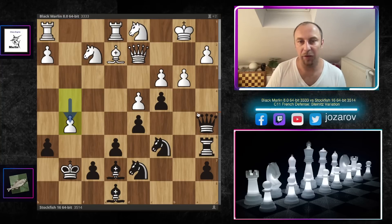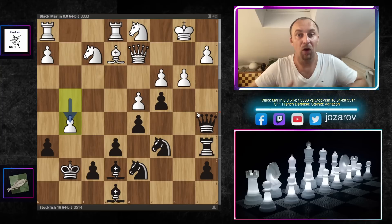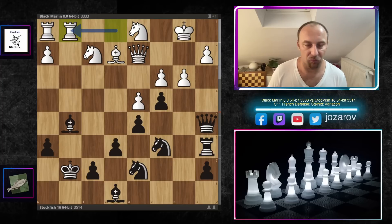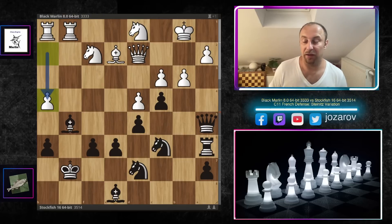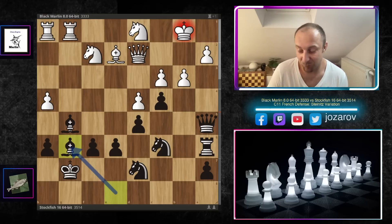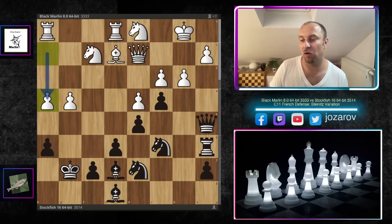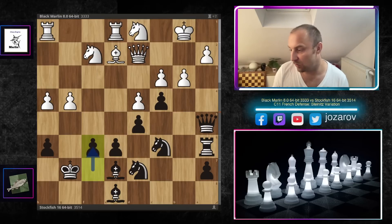Black Marlin plays h4, but even if you try something aggressive like g5 to open the position in front of black's king immediately, this still doesn't work. After bishop to g5, rook to g1 and f6, h4 seems tempting to trap the bishop — but look at this: the intermediate check bishop to g6 hits the king, and afterwards you can pick up the queen. Really wild stuff. So this aggressive approach is not working, and that's why after knight to d7, Black Marlin first played h4.